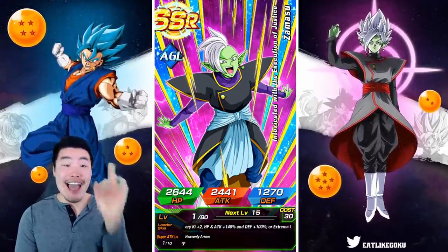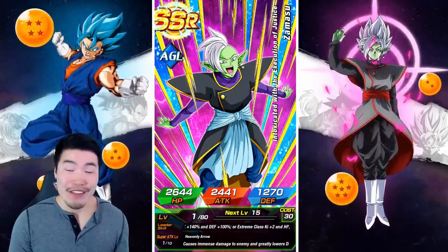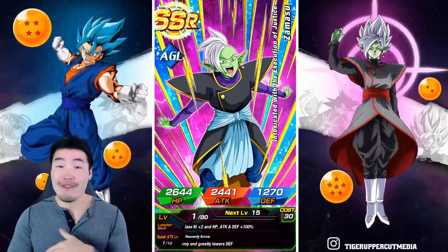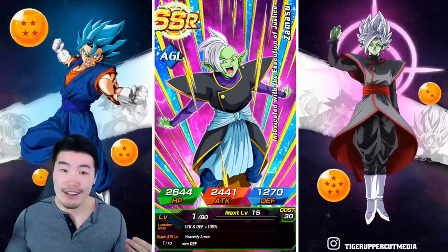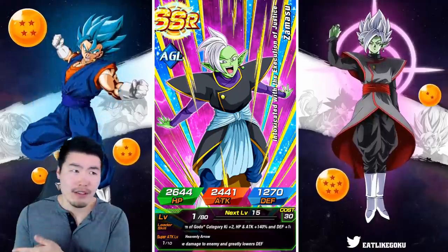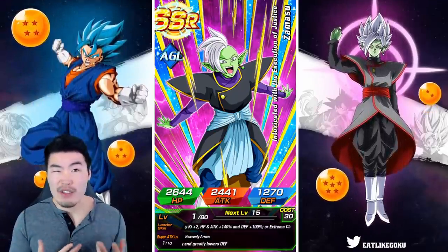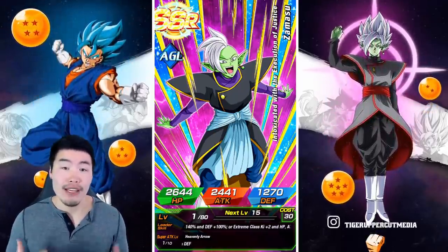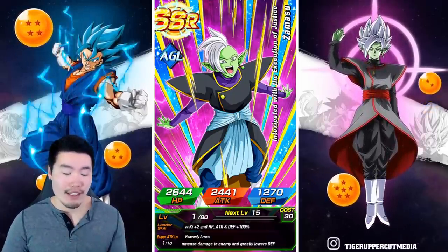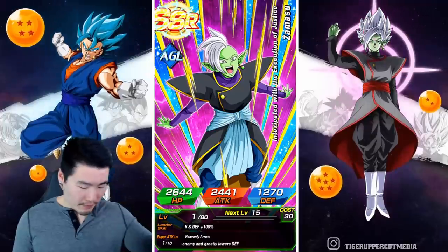I'm not gonna lie, I actually wanted this guy more than the Trunks. Now, I do actually need Trunks more for his leader skill, but I have a Time Travelers leader now — I don't need the Trunks that much anymore because Time Travelers is very similar to Future Saga. So with Ink Goku Black I can pretty much run a Future Saga team. I'm good.